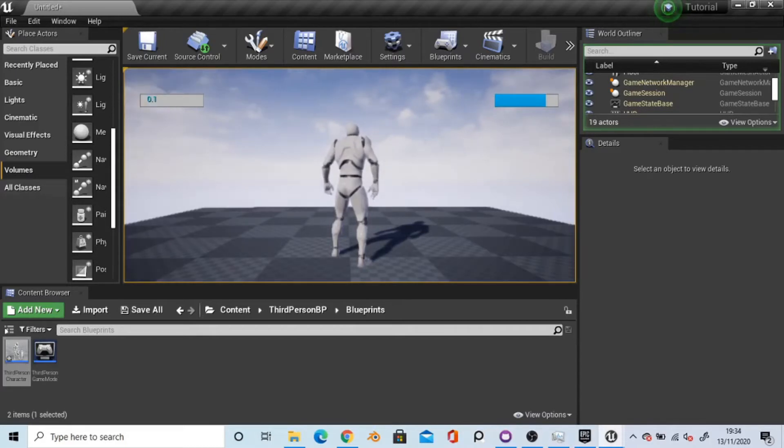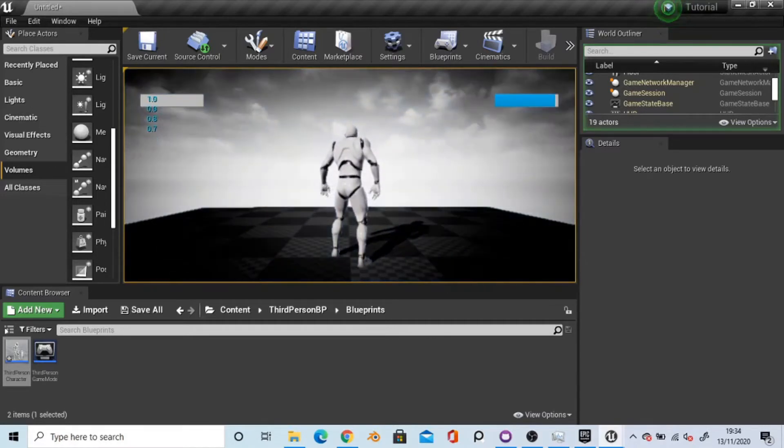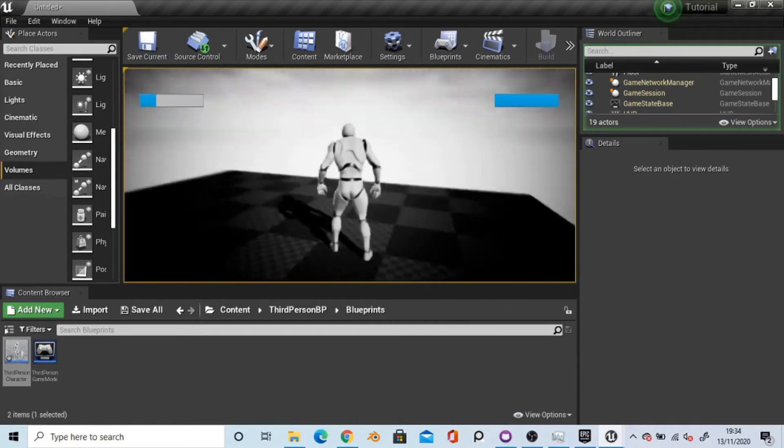So this is the player on full health, 90%, 80%, 70%, 60%, 50% and so on. We eventually have this. Of course you can alter this for whatever you want but this is pretty good for what I want.